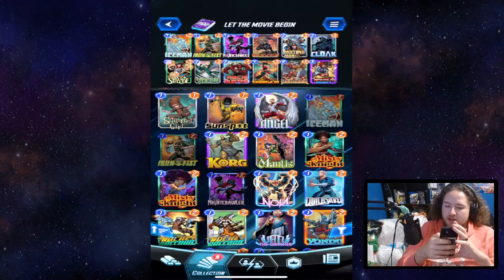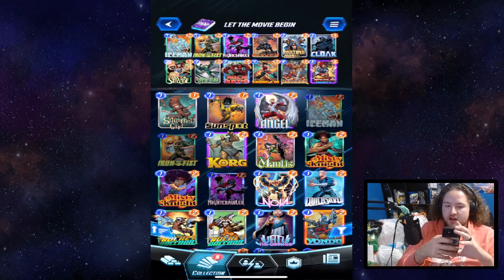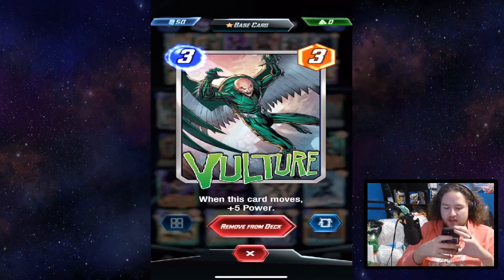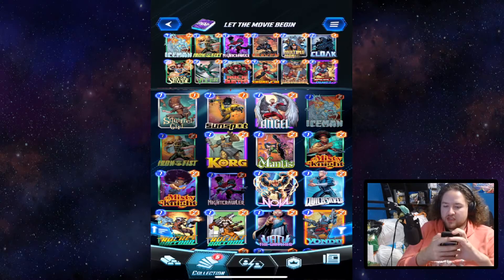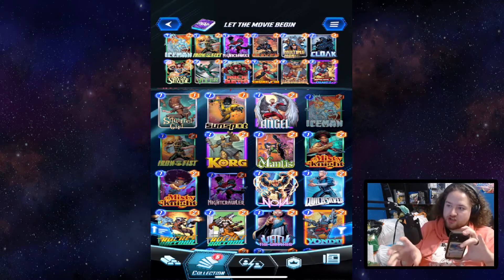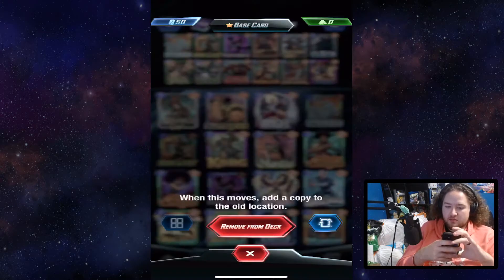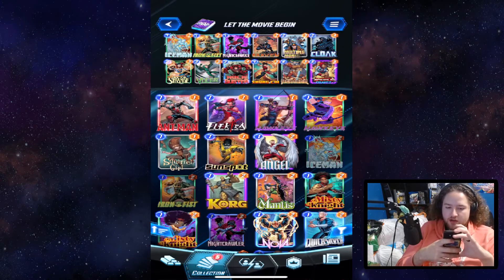Cloak assists with that, and Craven gets buffed any time a card moves. Through the use of Nightcrawler, Cloak, Shank, and Iron Fist — Vulture gains a lot of power when it moves. Dr. Strange moving those higher-power cards is a very good combination for buffing Craven and getting Multiple Mans around.